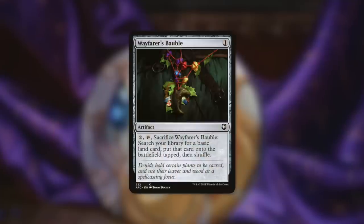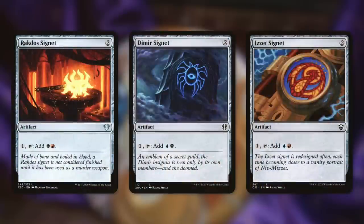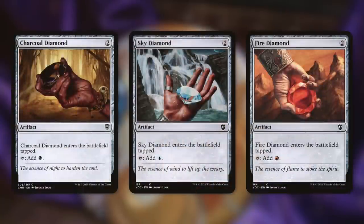First up, there's Wayfarer's Bauble, which we can pay two to tap and sacrifice to get a basic land into play tapped. We're also ramping with mana rocks including Arcane Signet, which taps for any of our colors; Talisman of Creativity, which taps for blue or red and deals one damage to us; and Coldsteel Heart, which enters tapped but lets us choose a color to tap for. We're also running the Rakdos, Dimir, and Izzet Signets, and our Diamonds — Charcoal, Sky, and Fire — each entering tapped and tapping for one of our colors.